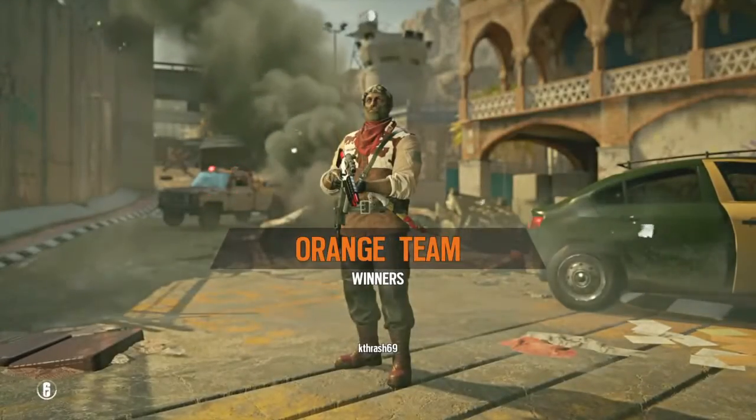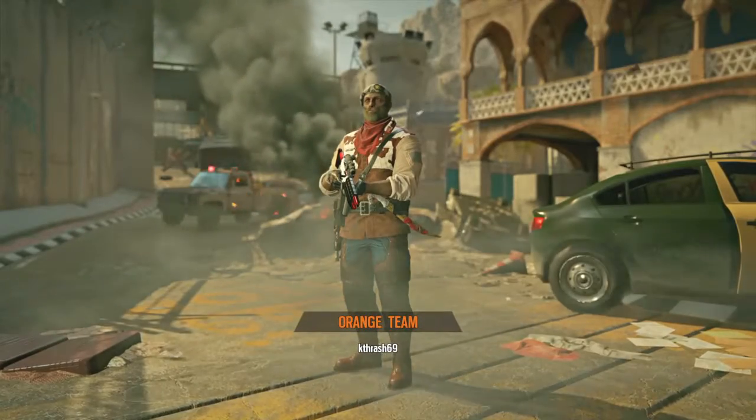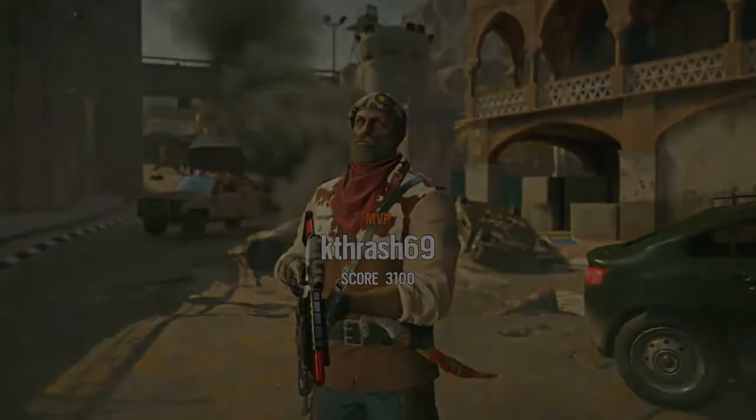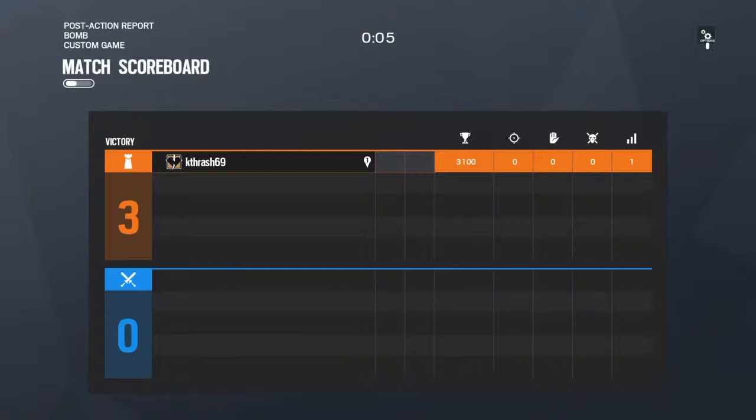That's basically the three main people you need. Mine is good to have as well, but you basically need those three people. The other two you can bring, like, a Castle or somebody. That's pretty much all you need. If you use this strat, just make sure you use it correctly — it is a very difficult strat and I'd recommend a five-stack for it, or three-stack; it's up to you. Stay frosty.